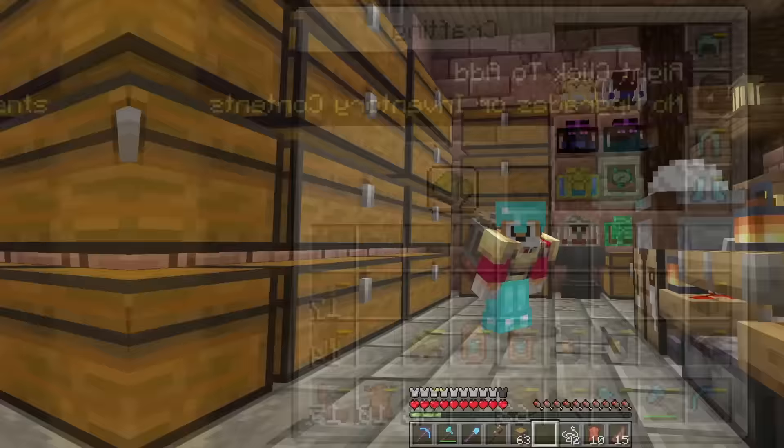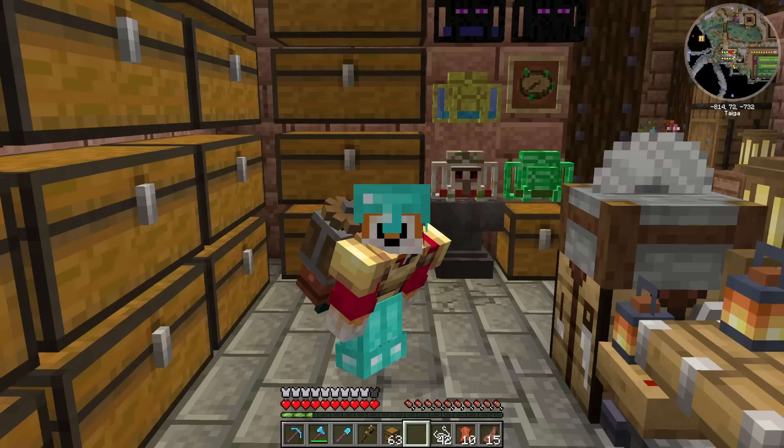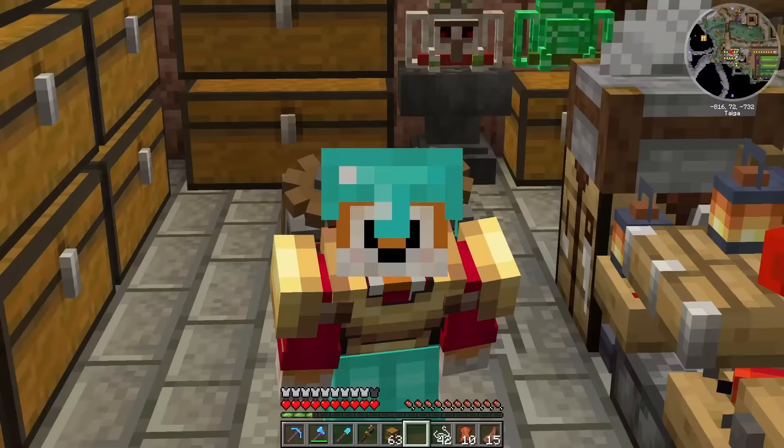I've had to add a new mod — the Curios API mod — to allow me to have a backpack and a head slot there as well, which is pretty cool. I can turn the visibility on and off. If you want a copy of the updated version of this mod pack, head to my Discord for a link to all of the mods, as well as downloads for Multi-MC and CurseForge.